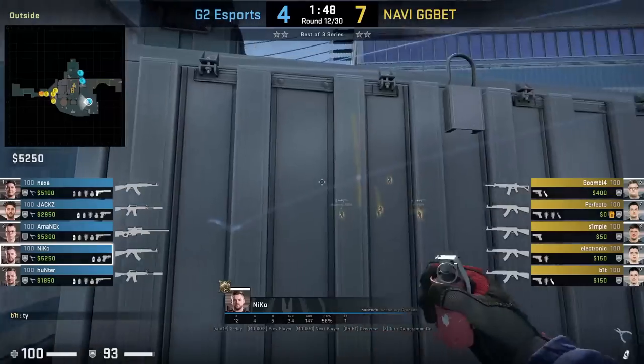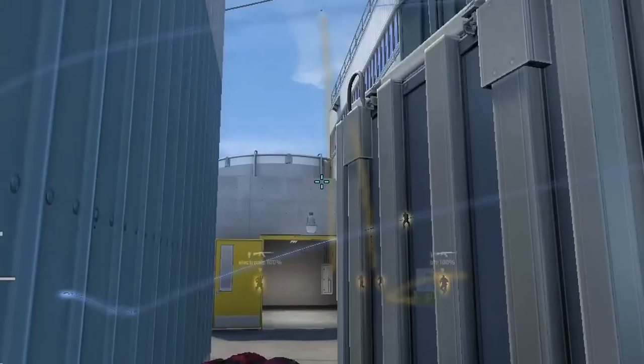Niko molotovs silo at the start of the round from credit card: he aims as shown, then jump throw.